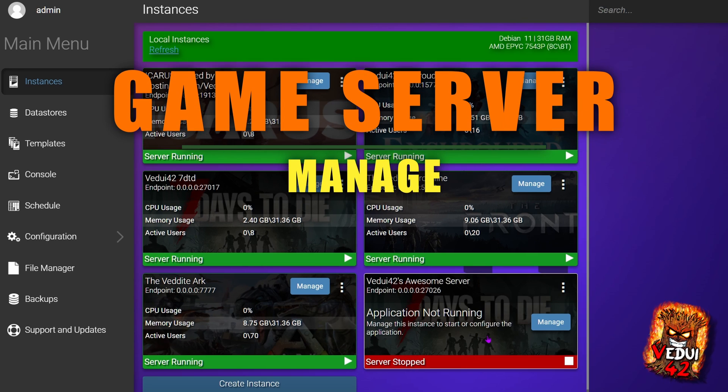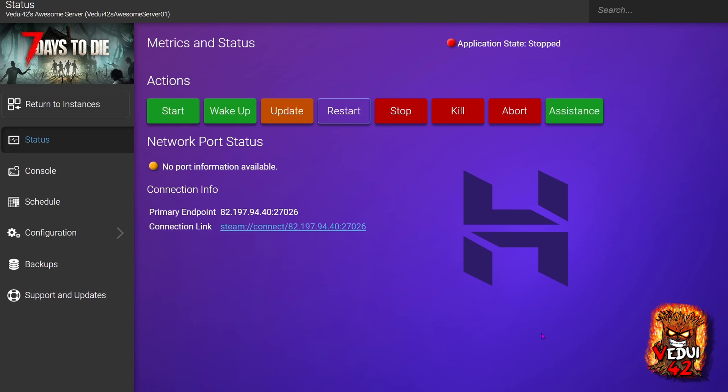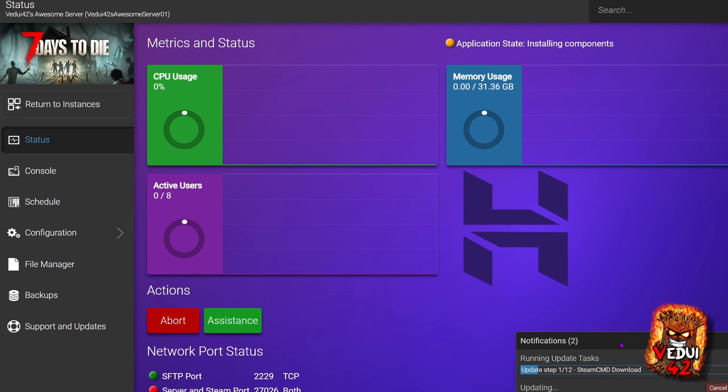Now that we have this instance — it's not started yet — we're going to click Manage here, and we'll actually go into that box and get everything set up. This is the landing page where you'll be able to see the CPU usage, the memory usage, and active users when it's actually running. The first thing we want to do is click Update because we want to install 7 Days to Die into this game instance. This will take a while — it does have to go to Steam, download the server, and then install it. So get yourself a coffee.